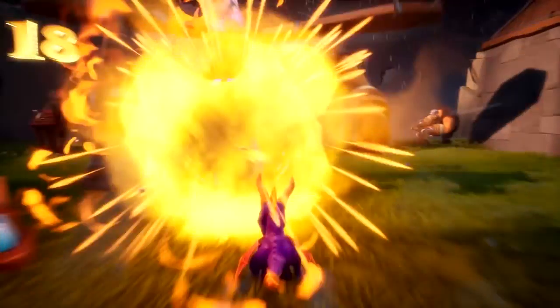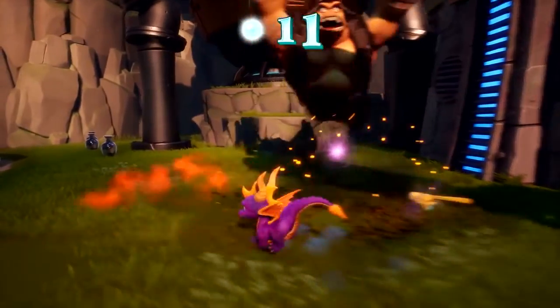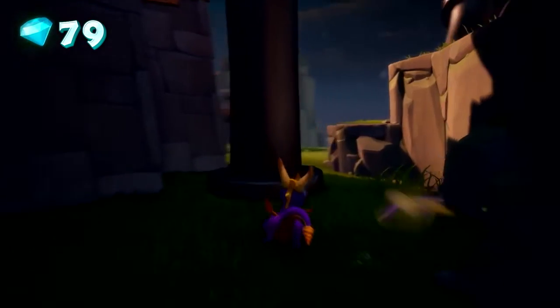Here you can see how Toys for Bob enhanced and reimagined some of the interactions between enemies. You've got the Gear Grinders actually working on the robots. There's also some really fun additional details, like the gear logo on the back of the Gear Grinders' jacket.